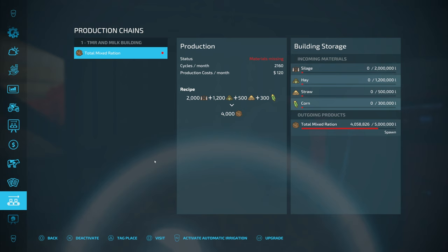All the material is used in 24 hours and we got 4 million liters of Total Mixed Ration.